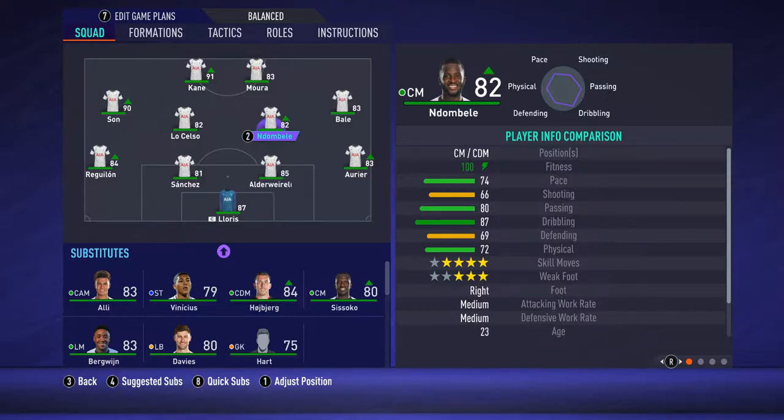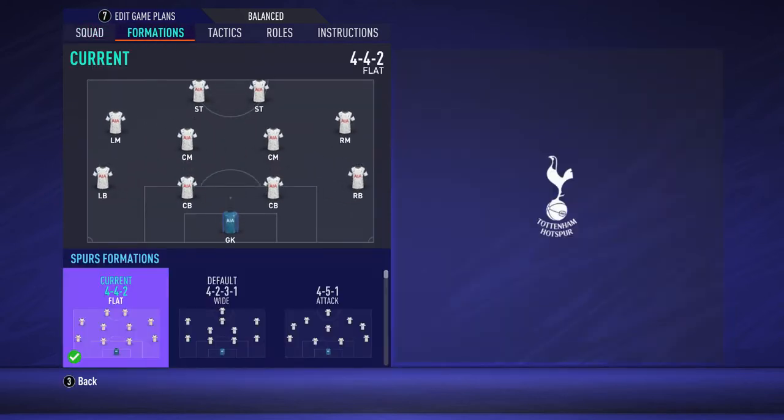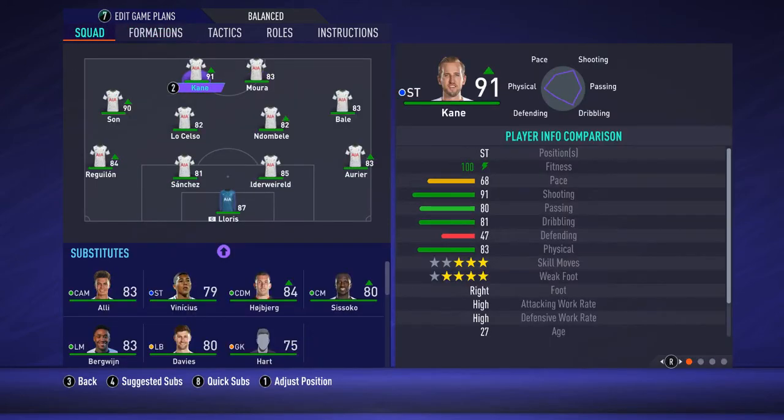Hi guys, welcome to FIFA 2021. In this video I'll show you the best tactics, formation and player instructions for Tottenham Hotspur. I would play in a 4-4-2 flat. My first team would have Kane as a striker and Lucas Mora as a second striker, then Son as left midfielder on the left side.